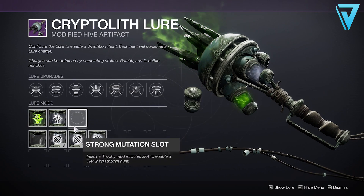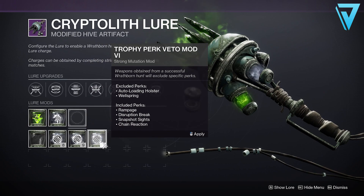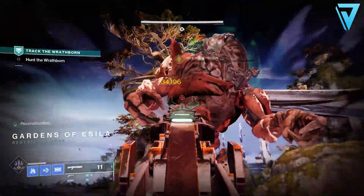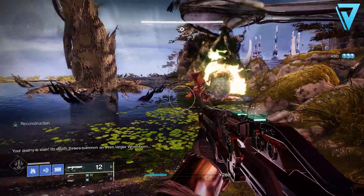If you check the package contents of each prey mod, you may be fortunate to have a Blast Batu as the reward from the Wrathborn Hunt. The great thing about using the lure is you can influence the roll you potentially get. Velocity is always favored for grenade launchers, and in the final column you get to choose which perks are excluded and included — the important one to make sure is included is Chain Reaction.